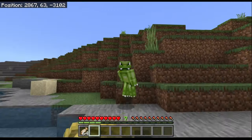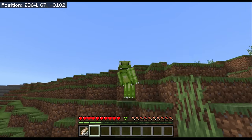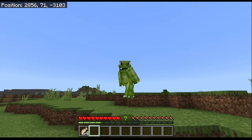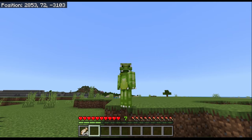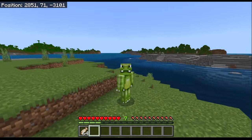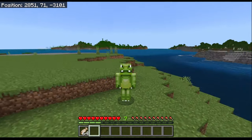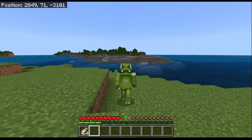Hello and welcome back to another Minecraft let's play with me, Elven Dragon. Last time we decorated the raid farm with a wall, then set off on a little adventure and ended up here — a nice little island that's actually part of an island chain. There are a few more islands over that way, and a jungle that's part of a mainland area, not part of what we'll be working with.